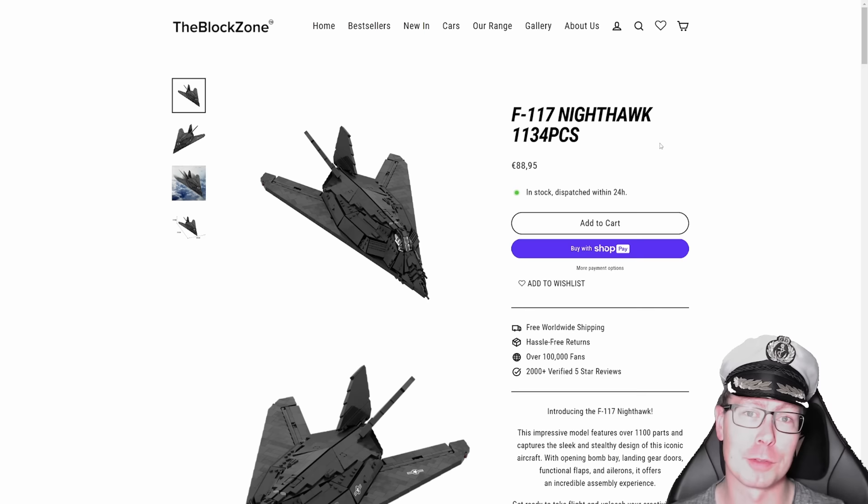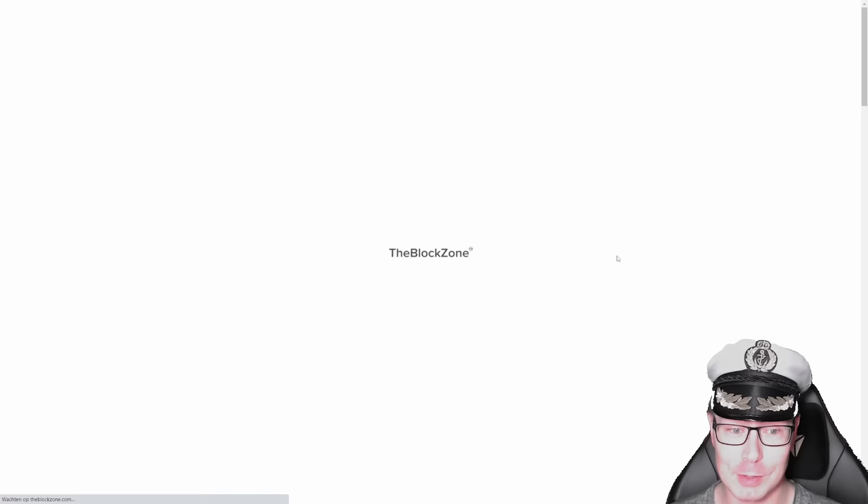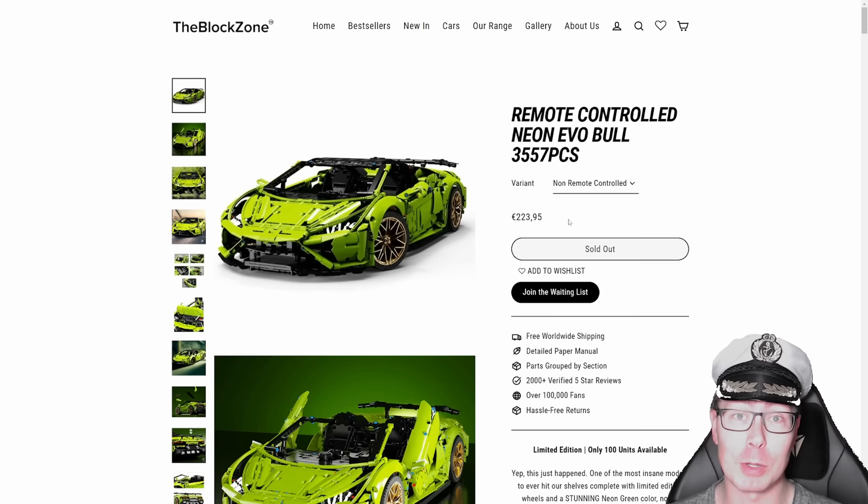But they have tons of other stuff. They have the Nighthawk, for example. I love the sleek look of this thing, and part of the 17 in my name is based on the Nighthawk. They have a range of supercars if you're into that stuff. Again, these are not small projects. This Neon Evo is not only not cheap, but also 3,500 pieces. Speaking of not cheap, if you add code STEALTH upon checkout, you can get a 10% discount. That saves about 20 bucks on this particular design.